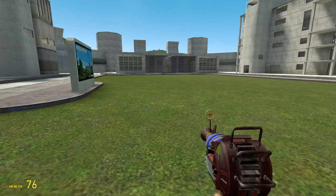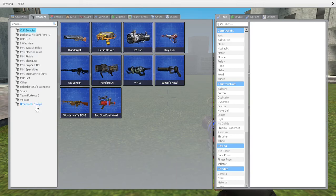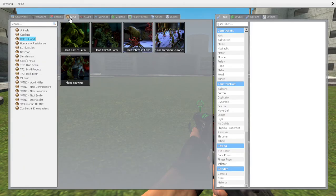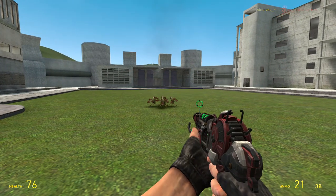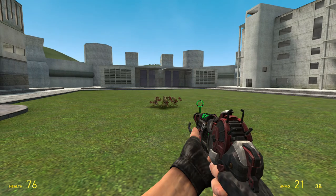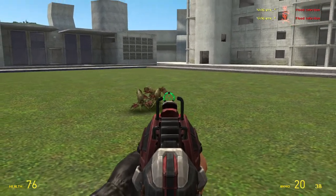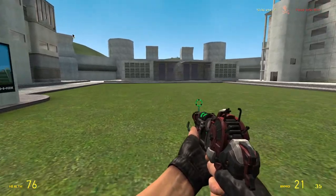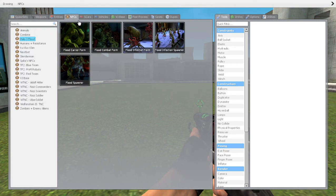We need to make sure we kill all the infections including the carrier. That's one hit from the ray gun. Since the ray gun mark II doesn't have the knockback or the splash damage, it doesn't necessarily kill all of the flood carrier and the infections. These kinds of NPCs are not that strong, unlike the Team Fortress 2 ones.